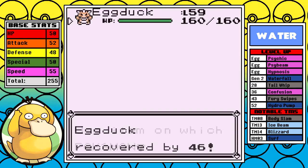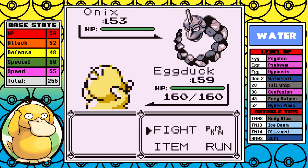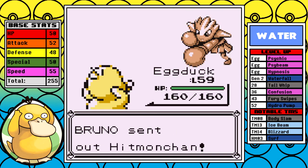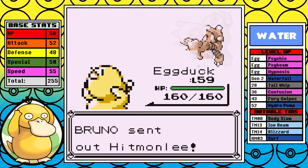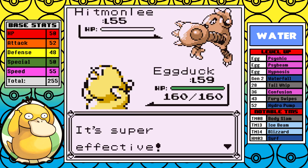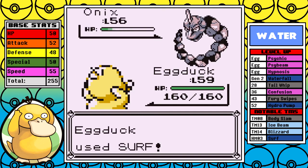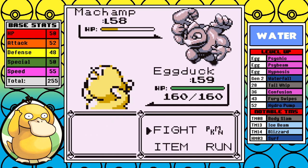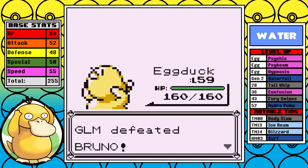Up next is Bruno, and there's no drama this week — Psyduck just kind of breezes here. The Onix can actually take a hit but all the other Pokemon go down in a single hit. It's smooth. I do want to prepare you guys though, because I have a Garchomp-style run coming in the future and I've been having some Bruno troubles in testing, so stay tuned for that.